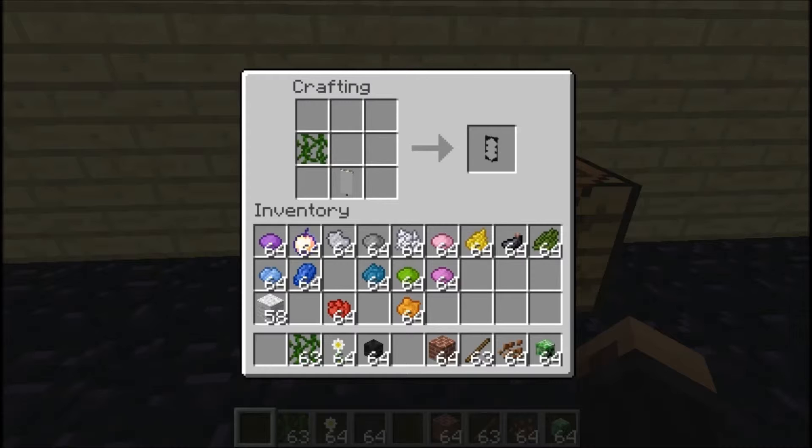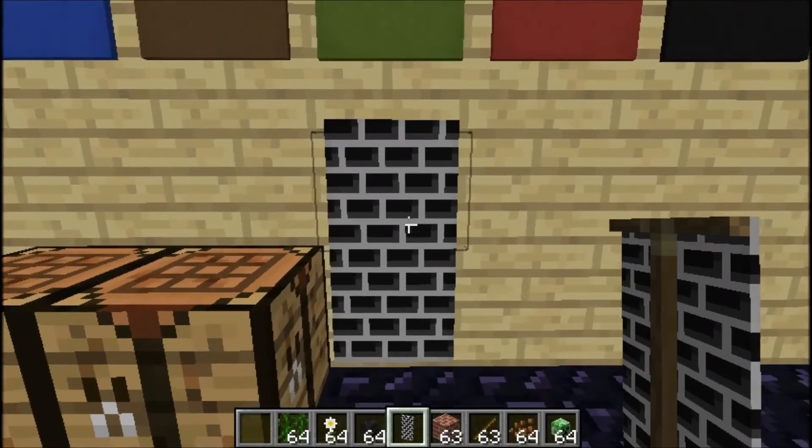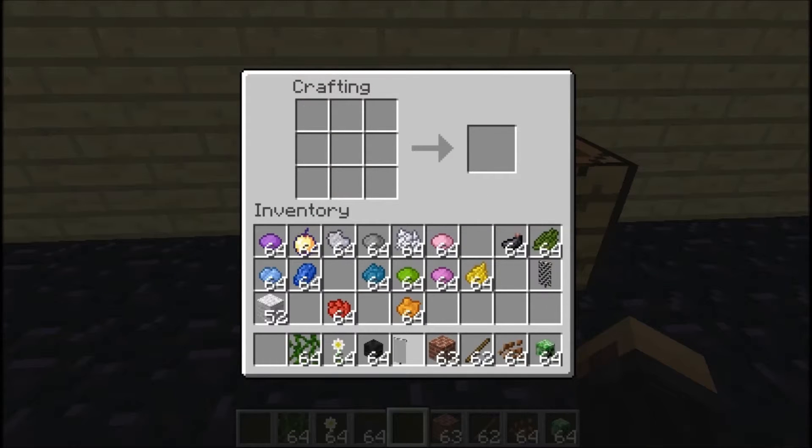Now we're getting onto the brick ones. Get rid of your vine and put a brick block next to it and it makes bricks — I'll show you this on the wall. You can have different colored bricks; it's pretty cool. To get a certain color for the bricks, you just put the dye there. Use red and you get the normal colored bricks. Remember it tiles up and down, so you use one less brick block.